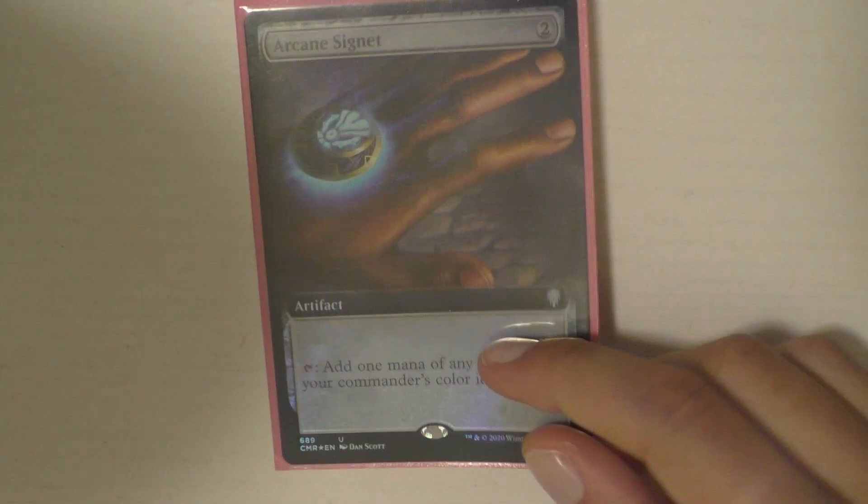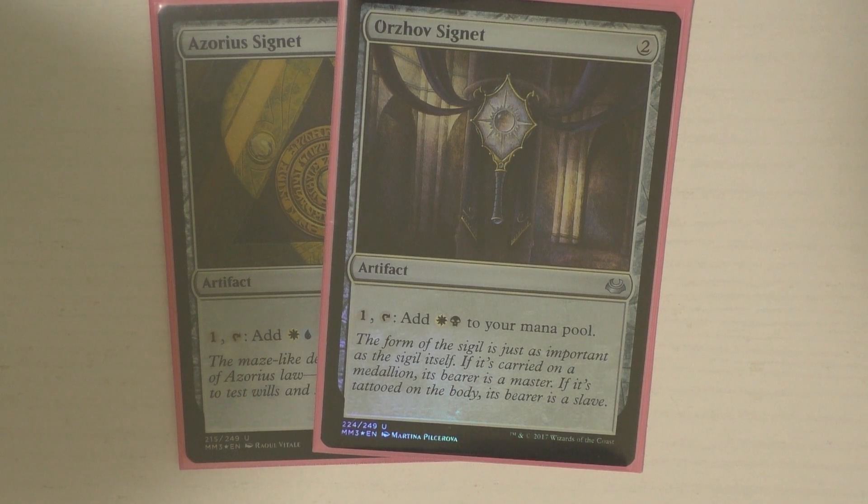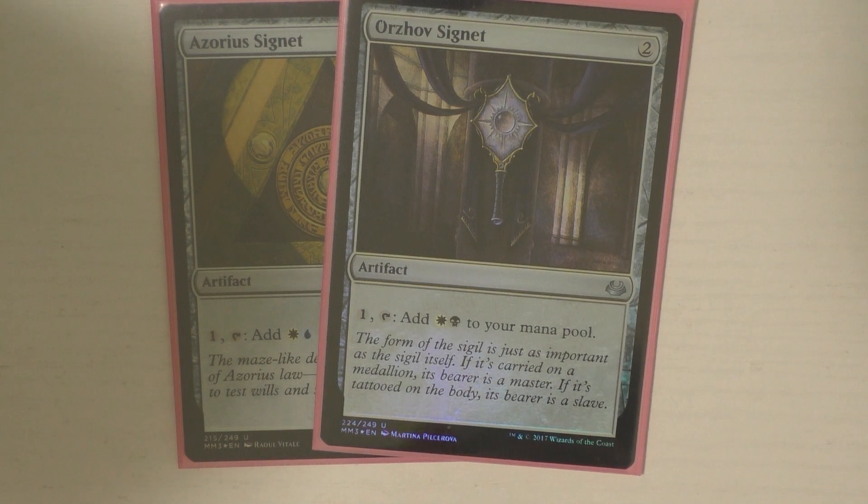Probably the part we've all been waiting for — the artifacts and the enchantments. Let's jump into the artifacts. A lot of these are really simple — a lot are mana acceleration. The first one is Arcane Signet, one of my personal favorite mana rocks. It's two mana, doesn't enter the battlefield tapped, and it gives me access to any of my colors. I'm just realizing I only have two of the Signets in here — I'm missing the blue-black one, Dimir Signet. Actually, I just traded for that card the other day and I just didn't know where it was going, so I will be putting Dimir Signet in there. I really like the Signets because they give me access to my colors and they trigger off of Alila.